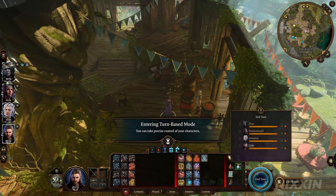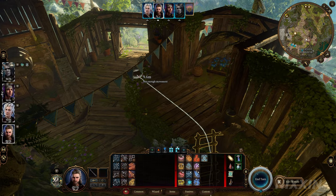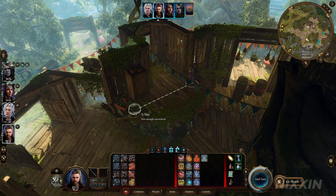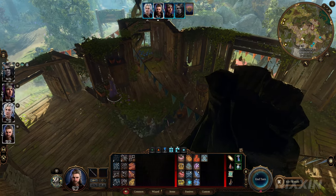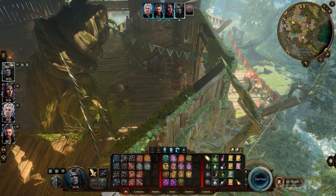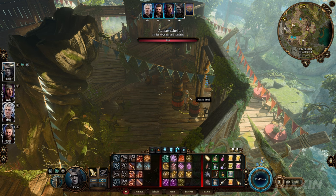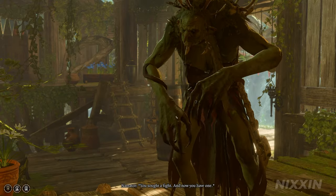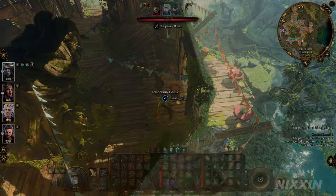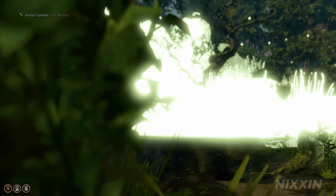I immediately go into turn-based mode, and we can get Gale to the safety distance as well. Now this is the time we can attack Auntie Ethel. Once we attack, she will transform to the hag. Her magic will break, and all her minions will come join the battle.